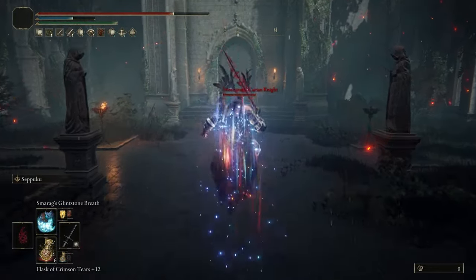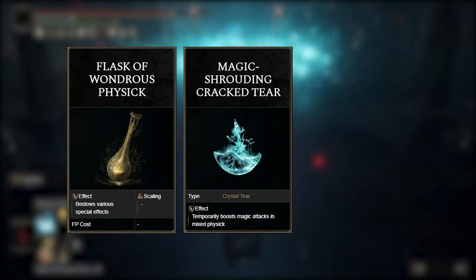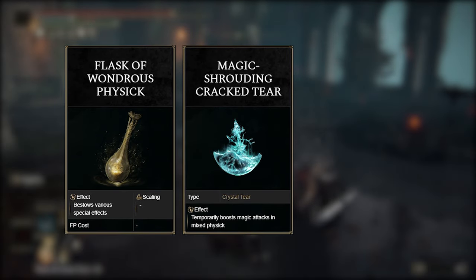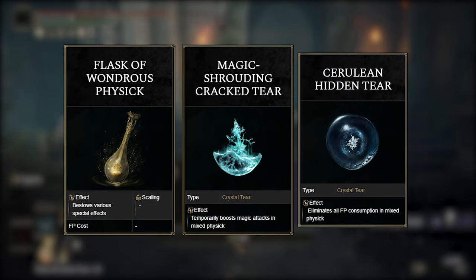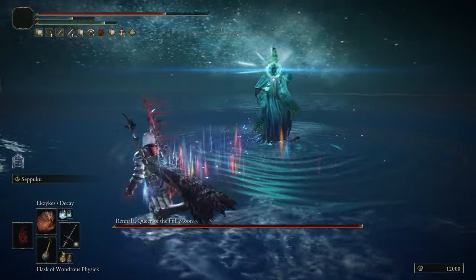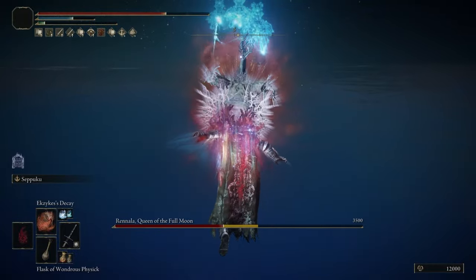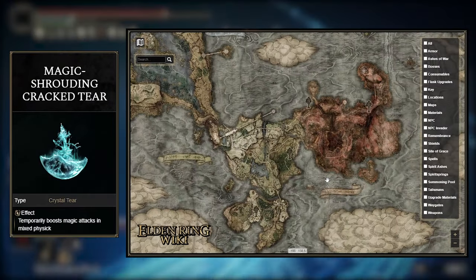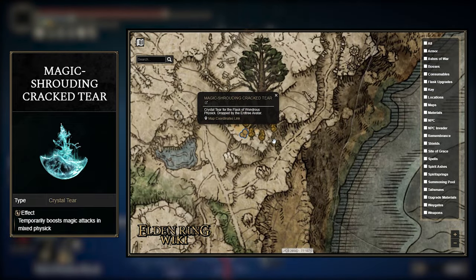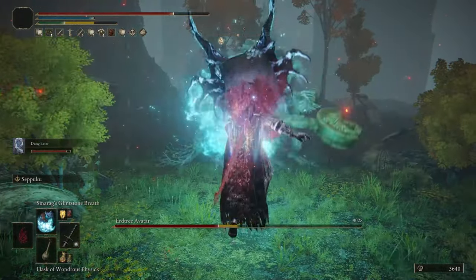Now the last thing to get us that extra 50% increased damage is the Flask of Wondrous Physic. The only tier needed is the Magic-Shrouding Cracked Tear that increases the damage of all magic attacks by 20% while lasting for 3 minutes. For the other spot, I tossed in the Hidden Cerulean Tear that gives you infinite mana for 15 seconds — honestly not bad at all, it basically just saves me the use of a mana flask or two, but feel free to use whatever you want. You only really need the Magic-Shrouding one. The nice thing is after you kill the Glintstone Dragon in Liurnia and get Smarag's Glintstone Breath, you can head over to the Minor Erdtree in the northeastern part of the lake and kill the Erdtree Avatar boss to be given it. The fight's easy, with it only having a bit more than 4,500 health, so you'll get to use Smarag's Glintstone Breath right away.